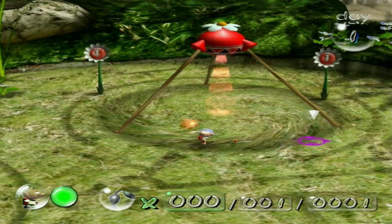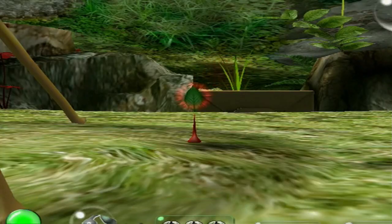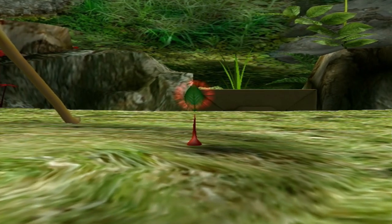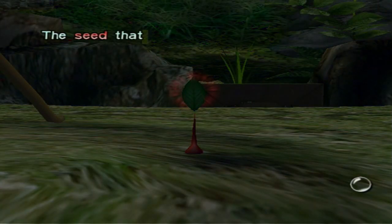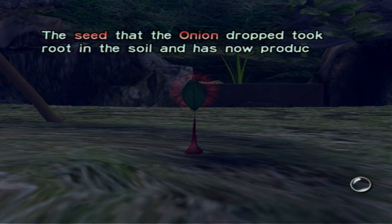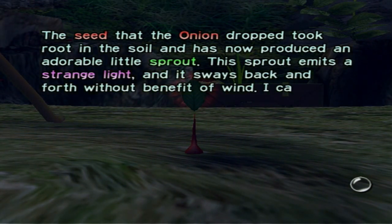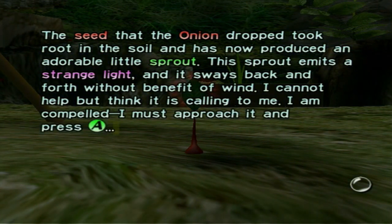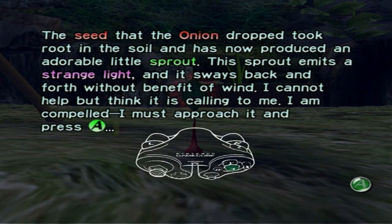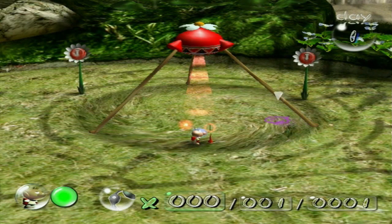This is a very peculiar-looking seed. I wonder what would happen if I were to pluck it. Maybe it's something edible. Although, seeing as how it seems to be glowing, that might be an account of radiation — I probably should not eat it. The seed that the onion dropped took root in the soil and has now produced an adorable little sprout. It emits a strange light and sways back and forth without the benefit of wind. I cannot help but think it's calling to me. I am compelled. I must approach it and press A. What is this A button that I am speaking of? I don't know, but I must press it anyways.